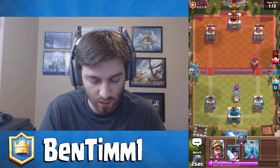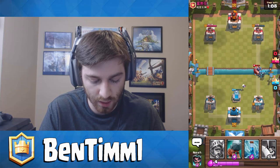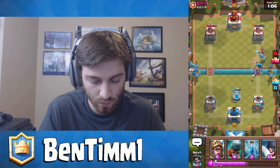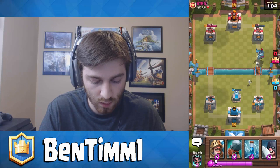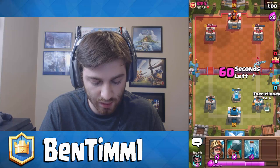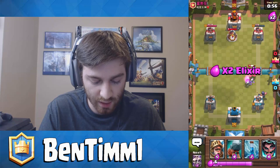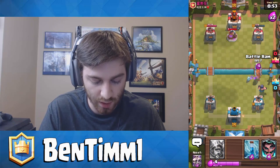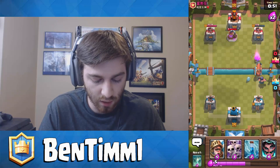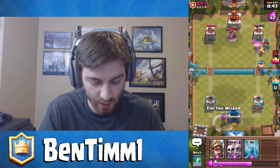We'll drop the Tombstone in the back even if he may Lightning Spell it. I'm going to take care of this Executioner with the Mini Pekka. I'm pretty confident he's going to Lightning Spell this Executioner here, but it's fine — he's not going to get the Tombstone too. Elixir Collector — we're going to push on that. We've got to go for a tower here. I'm sitting on 10 elixir.